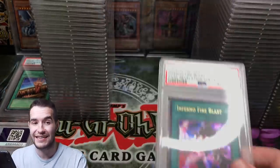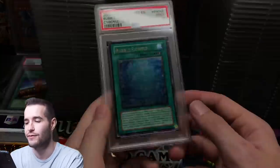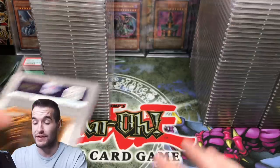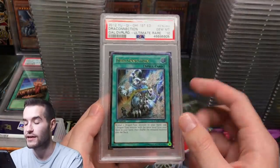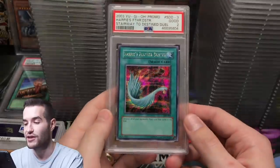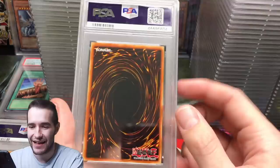Inferno Fire Blast got a 10 — nice, good start for the guy who submitted with me. Bubble Shuffle 9 — that would have been a cool 10. Another 9. Another Galactic Overlord 10 — the Draco Connection. And then a PSA 2 — wow. Was this dented or something?